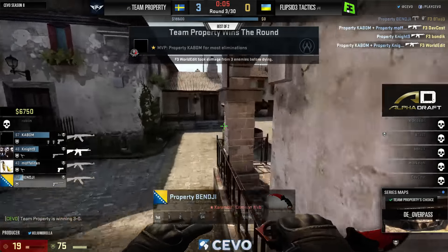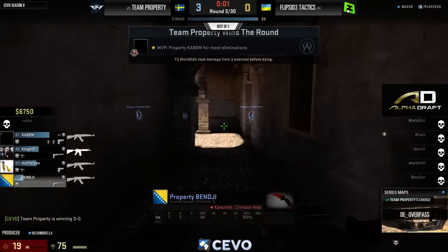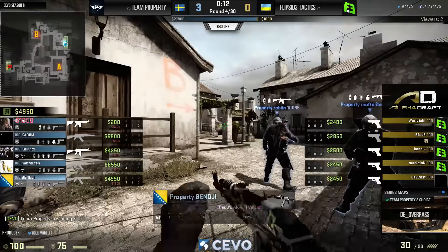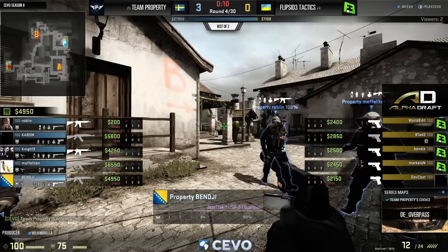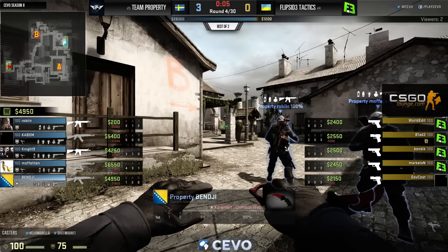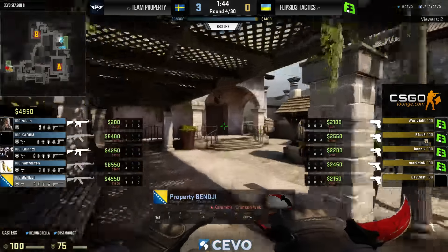Blade trying to do what he can over at the B site — he will fall. Kaboom in library, Berg from pit, and Kaboom again. Four people standing at the end of this round for Property with AKs in hand. They have so much money not having to buy this round. They only lost one player, so only one rebuy coming in.